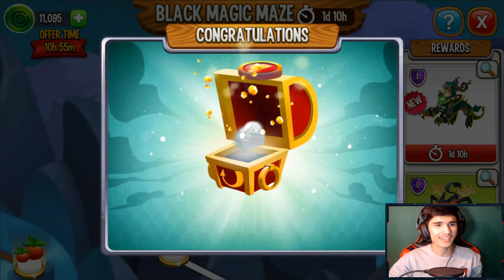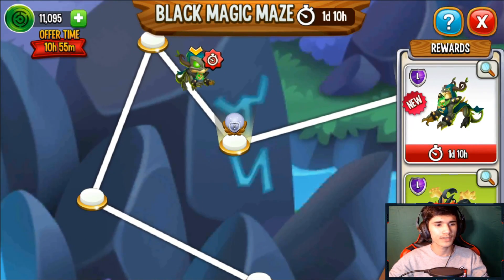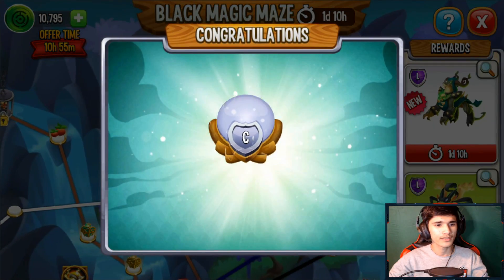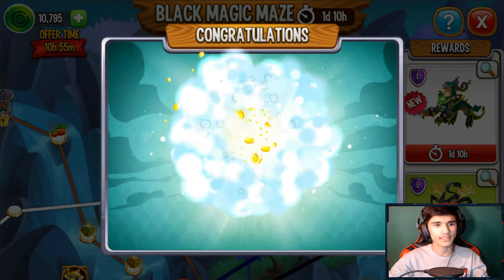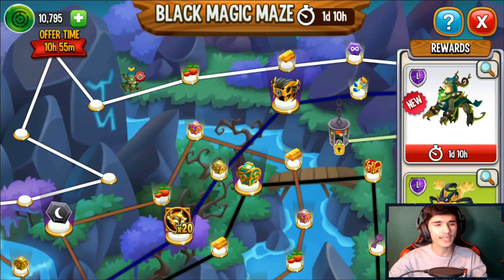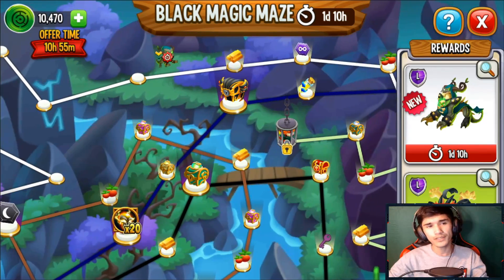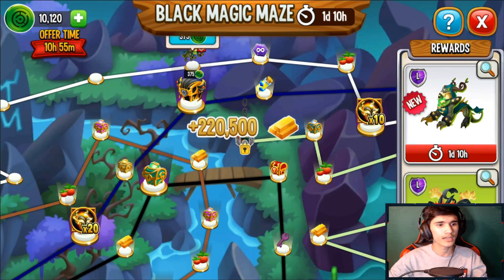We're gonna go ahead and claim that gold and move it again. I like the way it's moving — that's kind of cool. We're gonna get two of these and move it again. Let me zoom out a little bit so we know what's coming up next. We get 10 common orbs — let's move it again. I'm guessing 50,000 food — oh, 30,000 — still good, and there's some gold too.